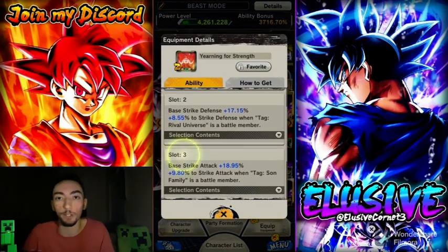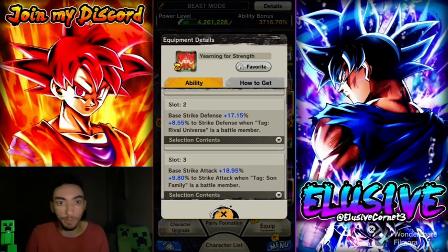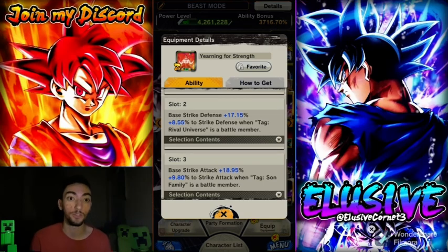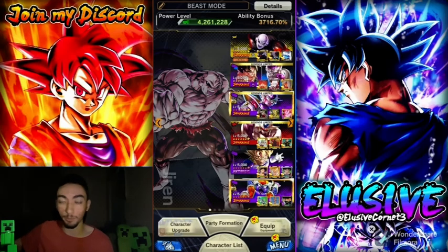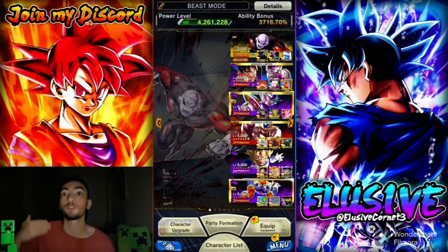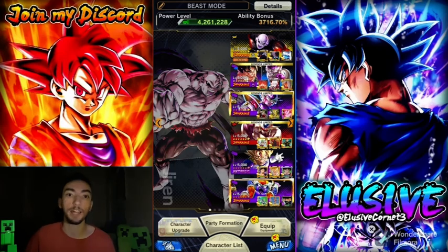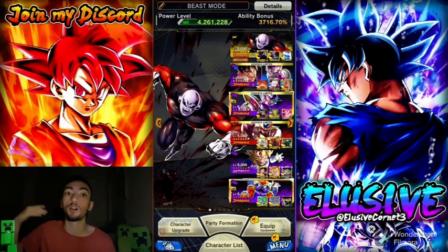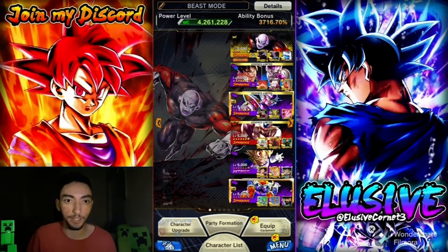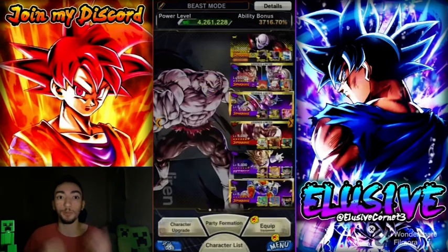We're also going to be using this brand new plat equipment that came out through co-op — I finally got a good copy of it. It's definitely pretty good, giving them extra base defense, pure defense, raw universe character base strike attack and pure strike attack especially on danger. That's why Jiren is there, so we can actually get the raw universe character for the pure defenses, and then we throw him on more of an LF team for that design type of support from Frieza, the blue cards, and design category buffs for Goku and Frieza.